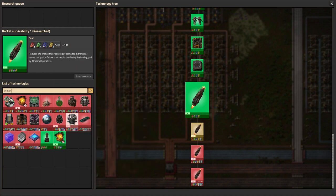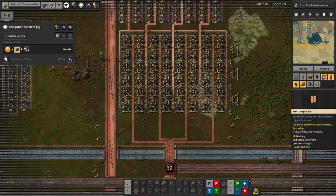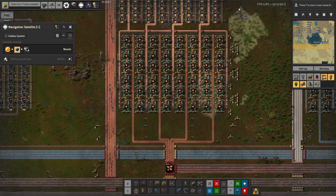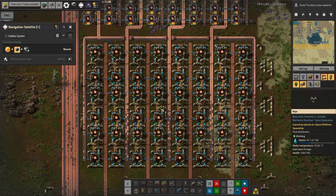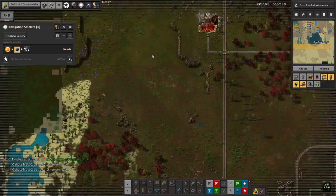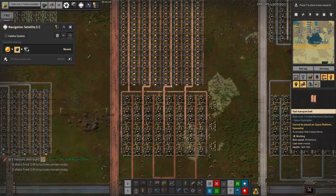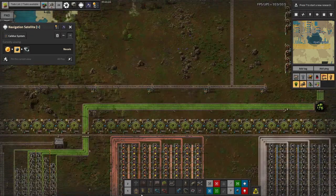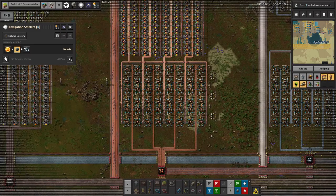We haven't actually got beacons yet — no recipes found for beacon — so we can't put speed modules in to bring their speed back up. All we can do is shove productivity modules in: power goes up, we get more stuff out, but they'll also be a lot slower. The options are to make these facilities much much bigger, put up with the slower output, or wait until we get beacons. We might have to wait for beacons because at the rate we're making productivity modules we won't have enough to put them into every single machine in a massive facility.